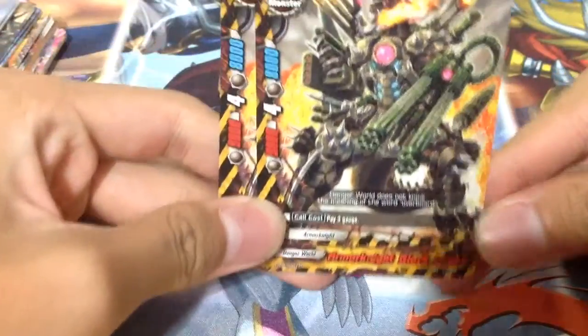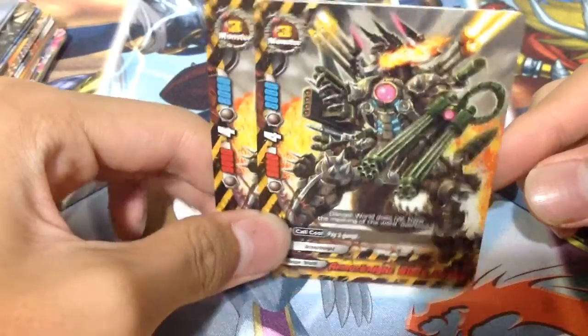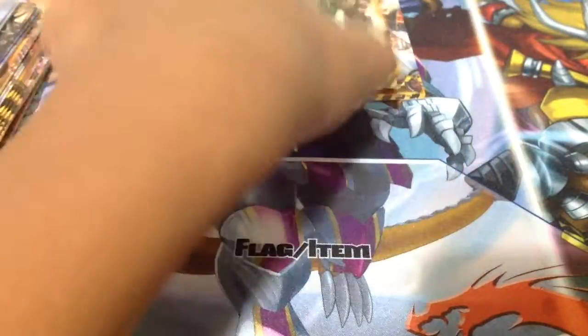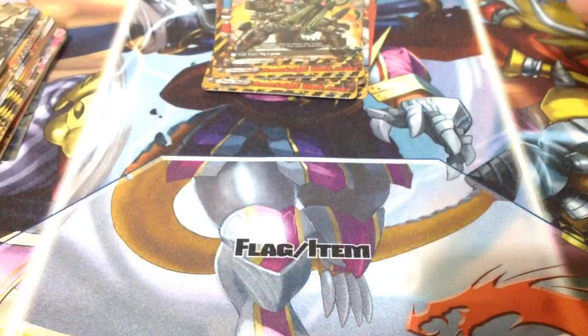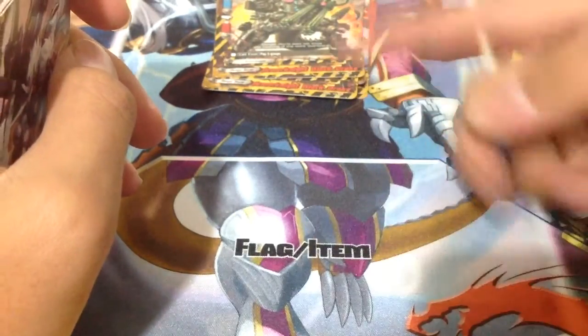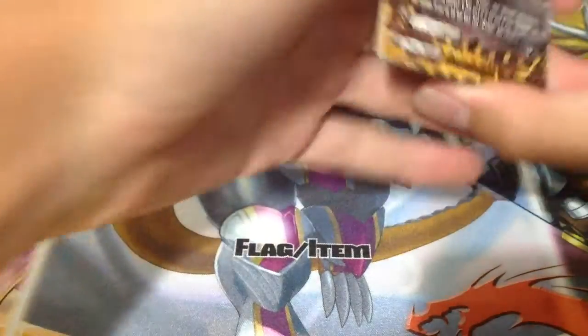Next size 3 monster — we have 2 Armour Knight Black Drake. It's just a vanilla size 3. Sometimes you don't have a weapon, so you just use him to swing for 4 crits with 9k power. Pretty good. That's all for the size 3s. Late game, you equip a weapon and just swing at your opponent with a size 3 monster and size 0s.